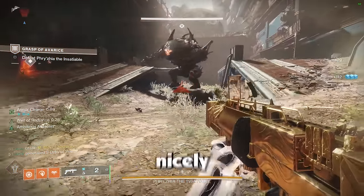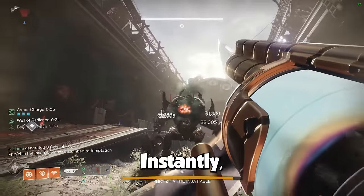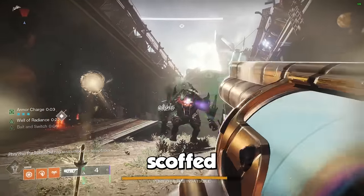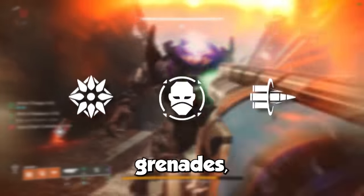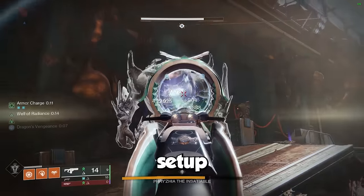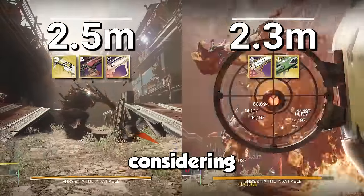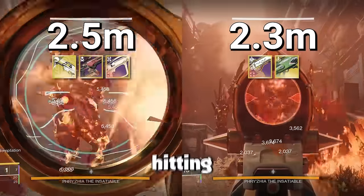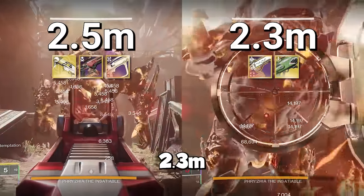The one weapon Scatter Signal does pair nicely with is none other than the Cataphract GL3 from Trials of Osiris. I'm sure many of you heard that and scoffed, though if you're part of the lucky few who have the god roll of Spike Grenades, Envious Assassin, and Bait and Switch, things start to get interesting. Taking this setup to Greg with Well and Surges, we managed to deal 2.1 million damage in the allotted 30 seconds, which is actually pretty good — considering that with a Wolfpack with a Horde rotation you're hitting about 2.5 million, and with a Dragon's Breath setup around 2.3 million.